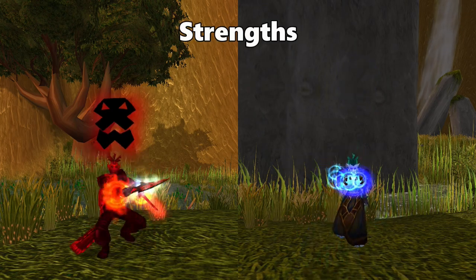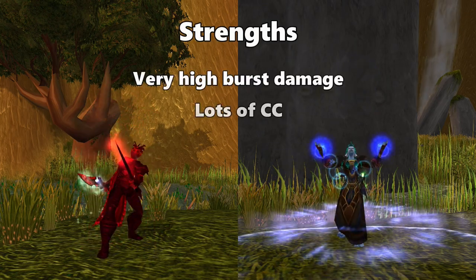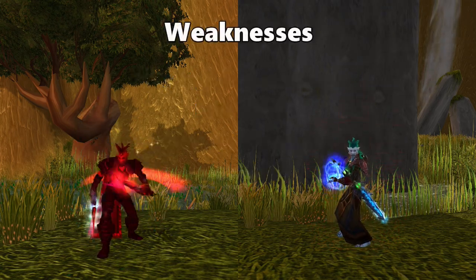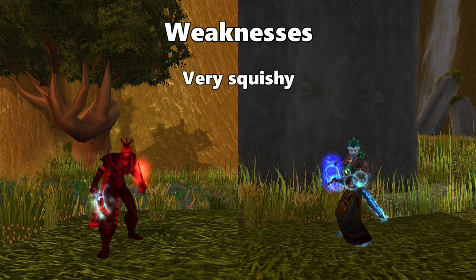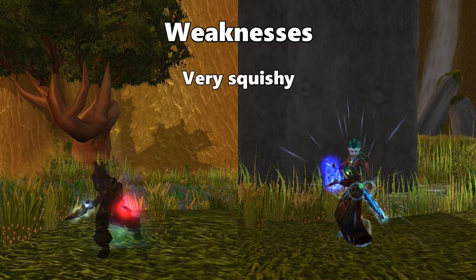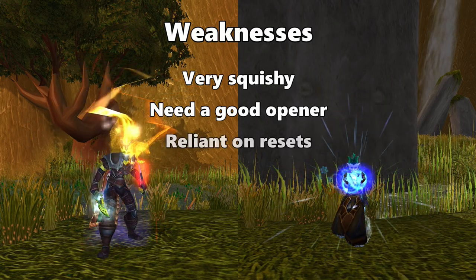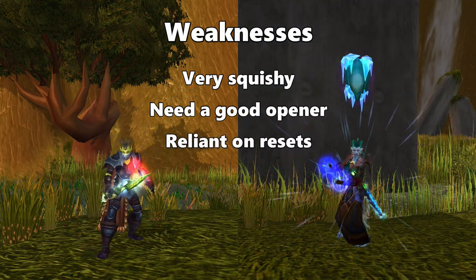What makes this comp strong is that it has a huge amount of burst, lots of CC, and the ability to swap and kill targets almost instantly. The weaknesses of this comp is that both the Rogue and the Mage are very squishy and fairly easy to kill. They also need a good opener in order to be effective, and could fall apart rather quickly if they aren't able to reset.